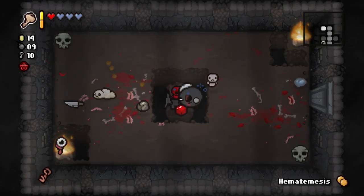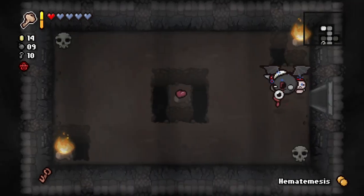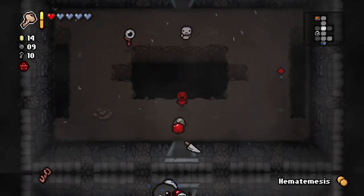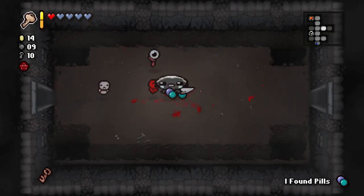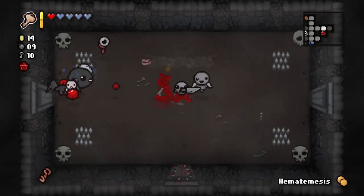Usually Nine Lives is amazing, and it would be amazing for us here. But apart from that, the actual Guppy synergy itself — like the transformation itself — I don't know if it's gonna be that valuable, because flies don't work that well with a knife usually. But at that point, if we're getting to the point where we're analyzing how well Mom's Knife works in conjunction with Guppy, we're probably talking about a run that's gonna be a win regardless.